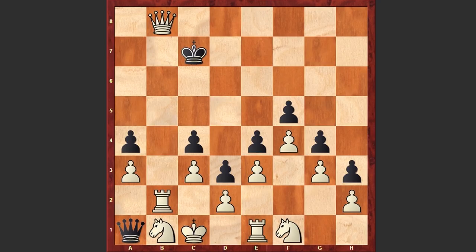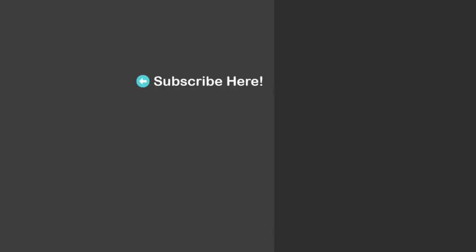The black king can easily get checkmated in a few more moves. A very beautiful chess puzzle. This looks very similar to Otto Bluthy's Chinese Wall, which I published earlier — I will pin the link to that video in the comment section. Thanks for watching. For more puzzles, don't forget to subscribe to my channel. I will see you in the next video.